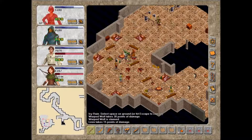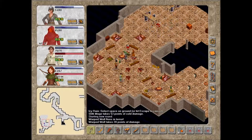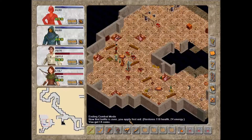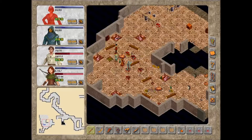I would appreciate it if you die now, oh slith mage. Thank you. Thank you for dying. Coins, belt, and sandals. Don't think any of them really dropped anything. Well, this spear is something we can sell. Nothing else looks like it's worth it.